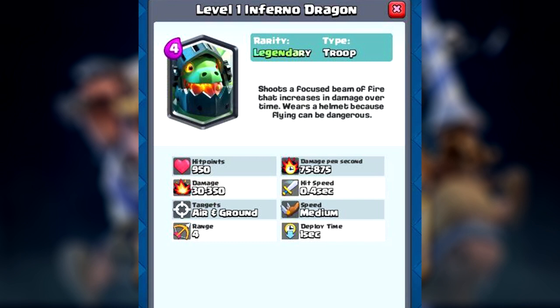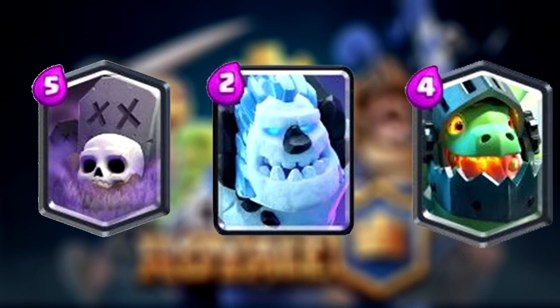Its speed is medium, the same as the regular dragon. It targets air and ground, its range is four, and deploy time is one second — very comparable to the regular dragon. The only real difference is the attack style. The damage is through the roof, so if you get this card you're extremely lucky. I can't wait to see real gameplay of this.